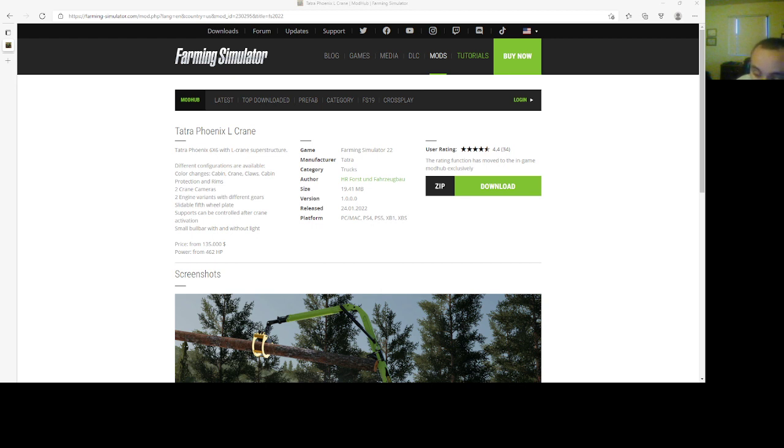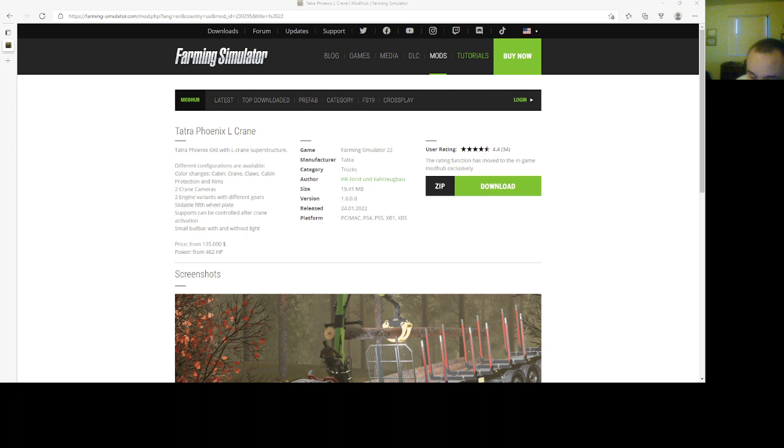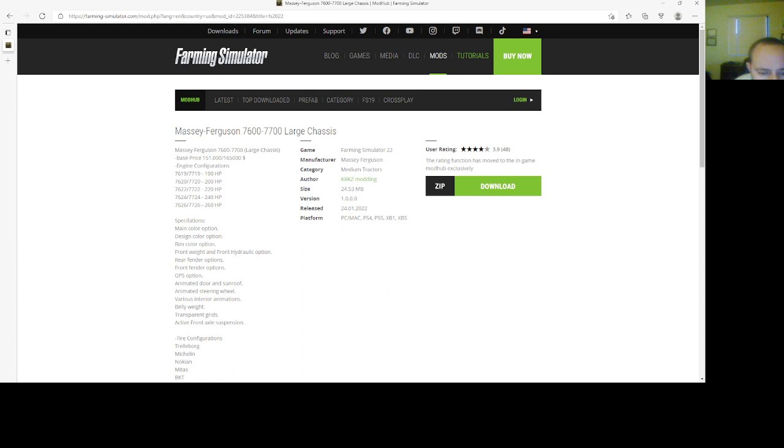Then we have the Massey Ferguson 760 series — 7600 to 7700 — by KRKZ Monning. Base price is $151,165,000. Engine configurations: 7619 to 7719 at 190 horsepower, 7620 to 7720 at 200 horsepower, 7622 onwards with higher power variants.